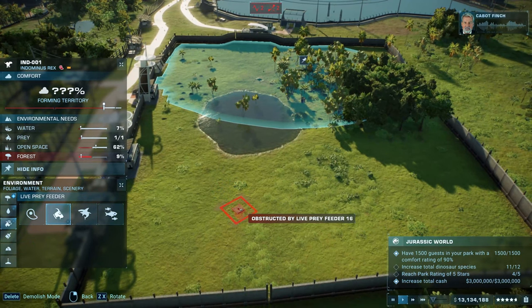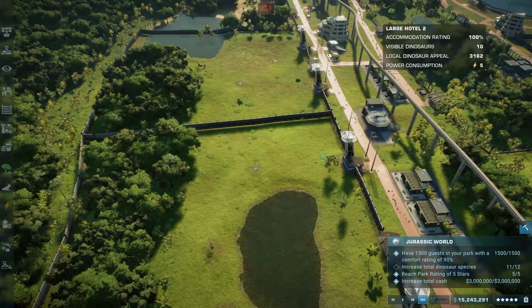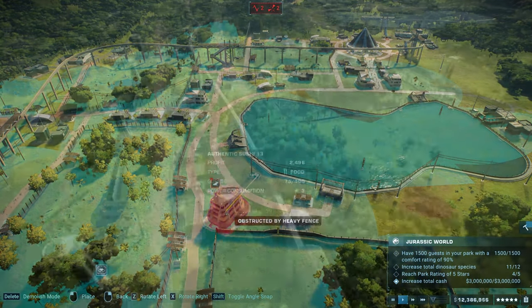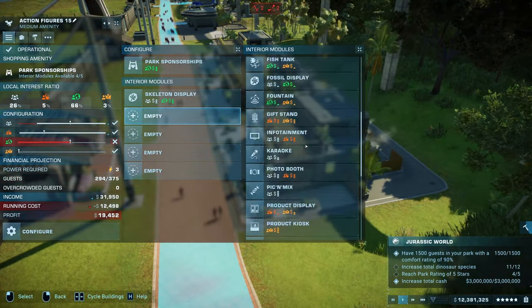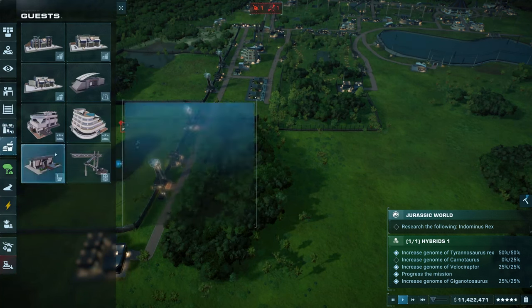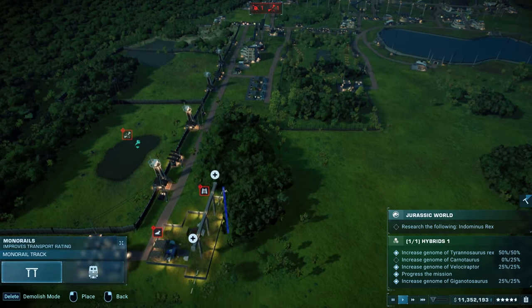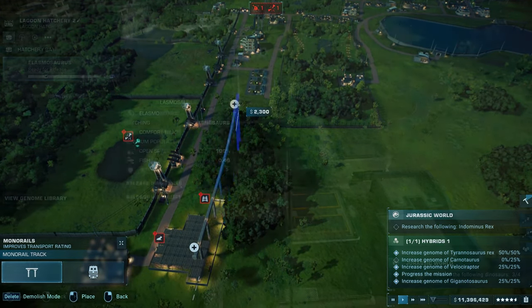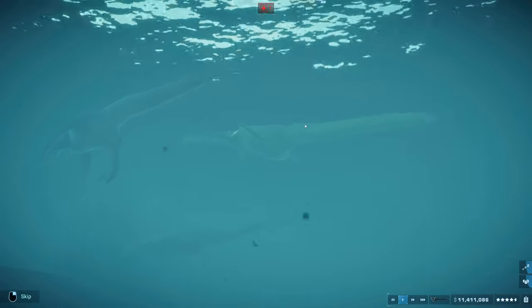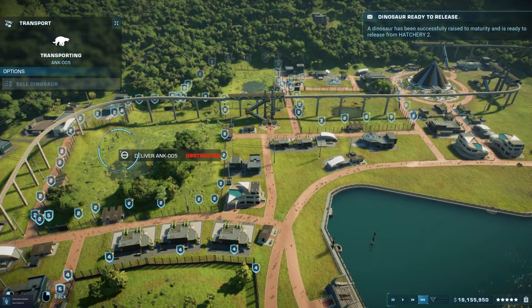The last objective will be to boost your park to a five-star rating, which goes hand in hand with the rest of the objectives: increasing your guest number to 1500 by adding hotels, attractions, and optimizing your amenities, while keeping 3 million bucks in the bank. Increasing your guest comfort will mean better paths and better transport with a developed monorail network. You will also need 12 dino species total, so adding small dinos in your already built lagoon is an easy way to do so, or combining various social herbivores in your gyrosphere attraction.